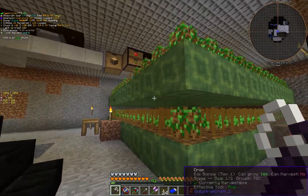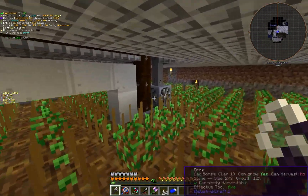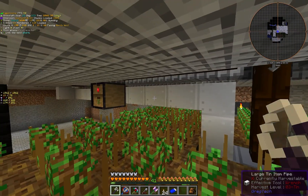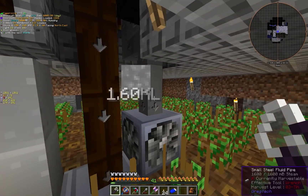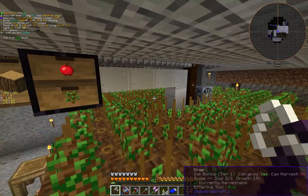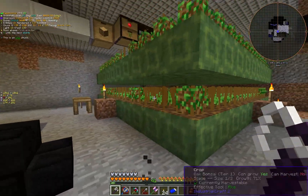Coming down here we have the wood farm. I went with an LV crop manager for this. I've also seen people use Steve's Carts, and I think there are a couple other options especially once you get MV circuits. But this is what I went with. I haven't seen a lot of examples of this — in fact I haven't really seen any images of what this should look like.